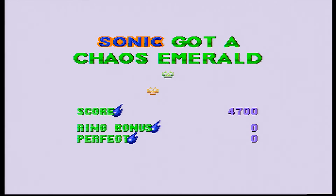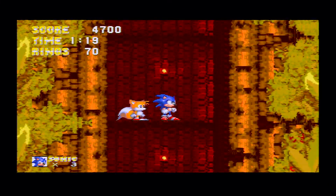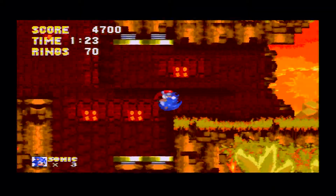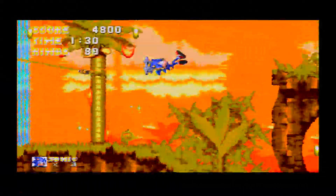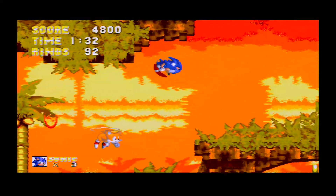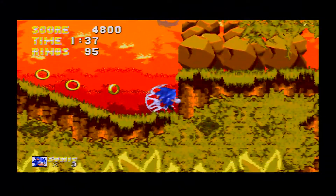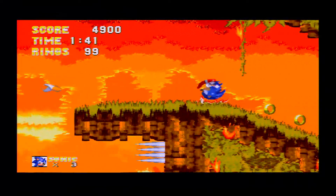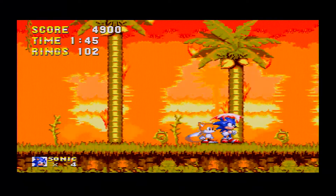This is the second Chaos Emerald for the picking. This first zone — Angel Island Zone — is not your traditional first Sonic level. Your first Sonic level usually is just a simple green zone or a beach-type zone. This looks like a green zone, even though it's completely on fire in the second half of the first act. What's unique about it is this zone actually has water, and the entire first half of Sonic 3 and Knuckles has water in every single zone of the game. It's freaking insane.